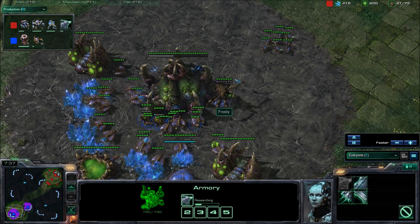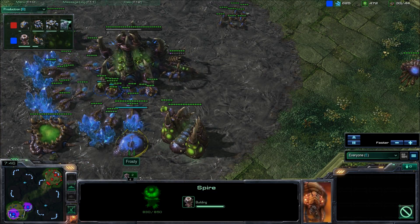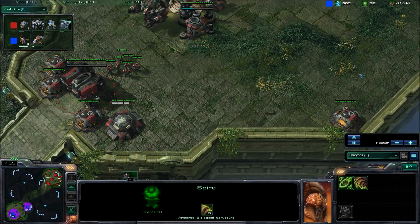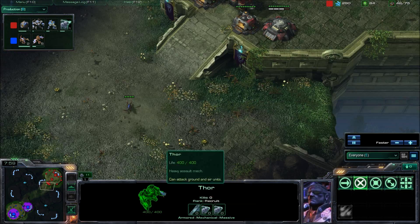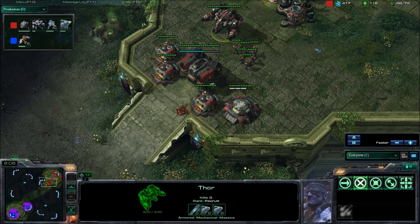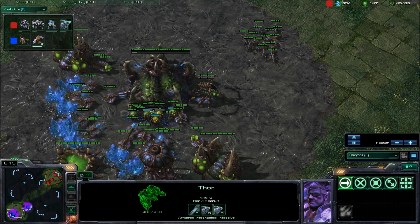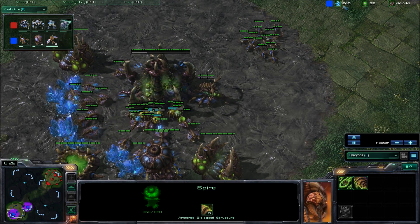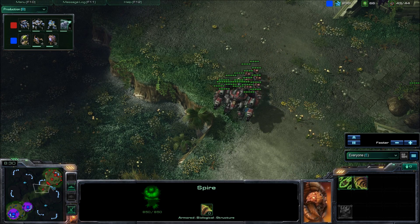Over at my base, I just only have a few zerglings and one queen down there. My spire's almost done, so I'll probably be able to pump out four or five mutalisks. But that's not going to do too much because he does have a Thor out right there. I've already got my five mutas in production, so I'm not going to cancel them — I have lots of minerals so there's no point. I'm just going to do probably a little bit of harassment.